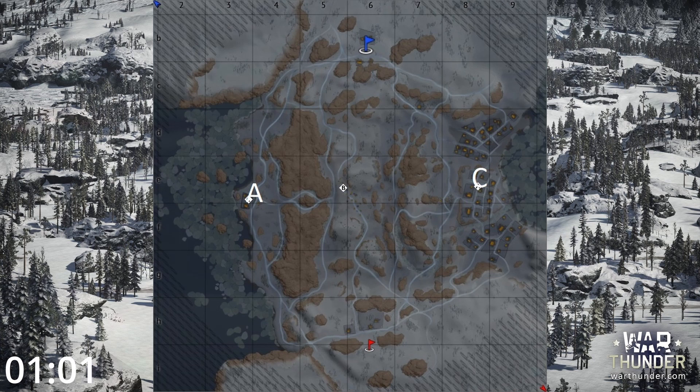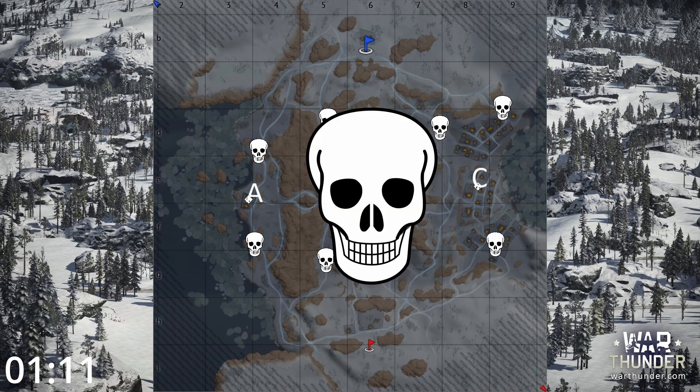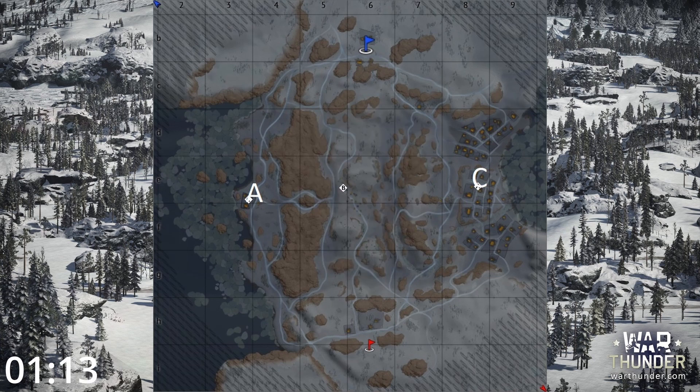And now you see the general trend of this map. If you take the A route, you die. If you take the B route, you die. And if you take the C route — no, I'm kidding, you die too. And I'm not even kidding guys, the first two minutes of every game on Finland are either you are a damn lucky bastard or you're skilled enough to know what you're doing.